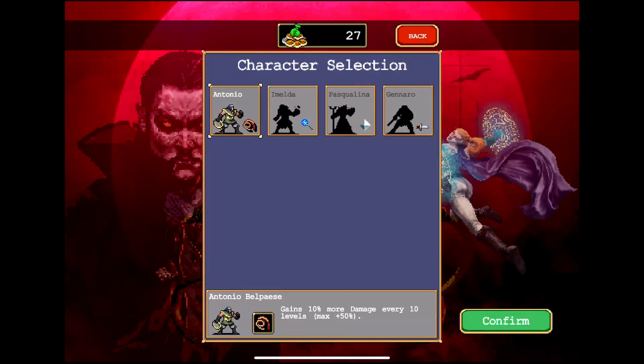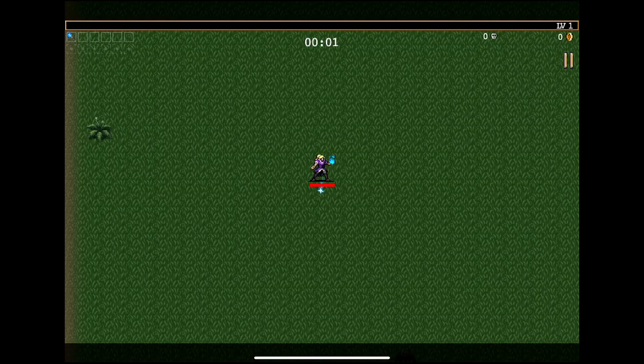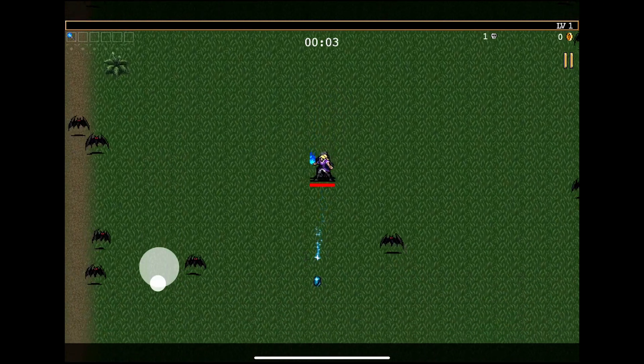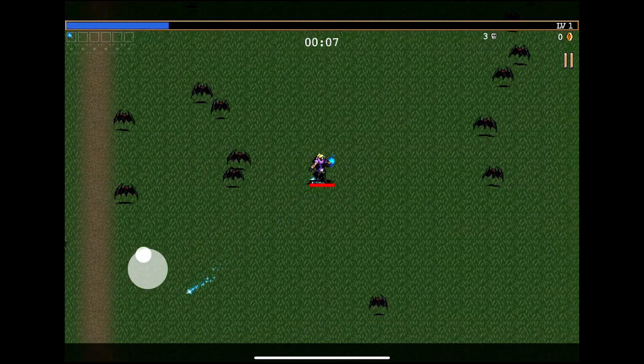We'll get some more Might, and then of course we can change that around. We can try Imelda for 10. And looks like 110 for Pascalina. Let's try Imelda — and we start with the wand this time. So that seemed like a better starting character in general. Fire at will!